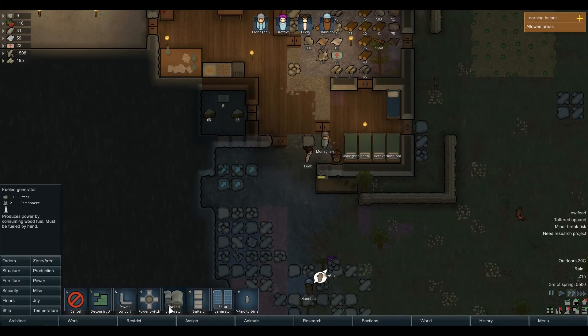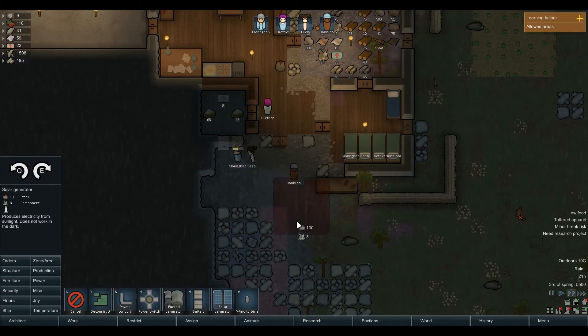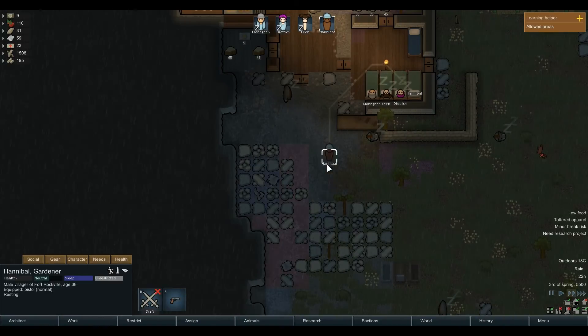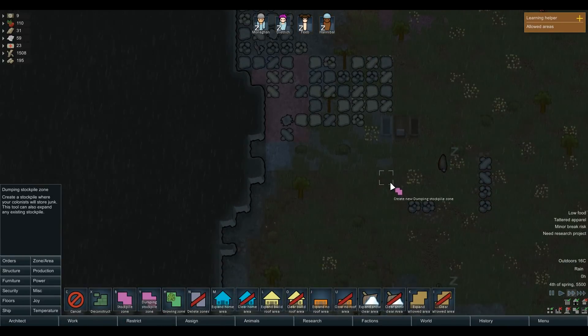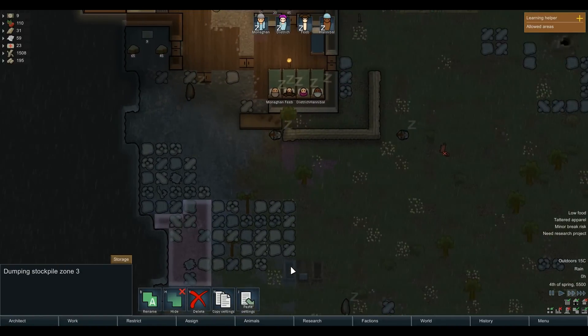Let's make a solar battery — like a solar generator — and place it. These zones are terrible. Zone area, cancel. Can we remove or delete zones? There we go. Zones are here and here, that's fine for me.